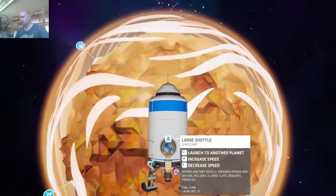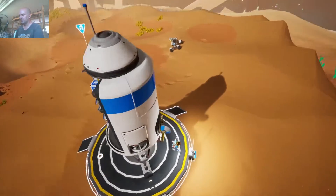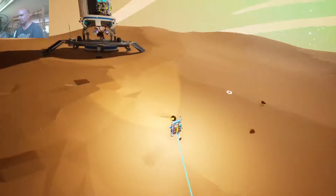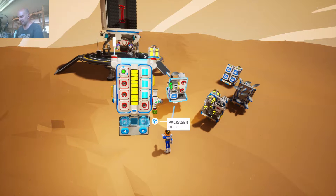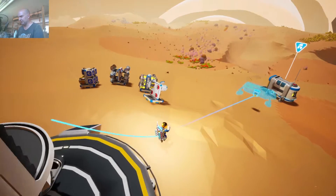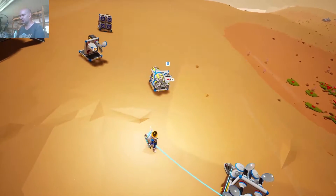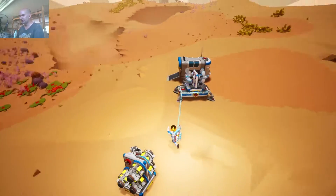It should be easy enough to find our base because we put a launch pad there — yes, we did. Sure enough, there's the buggy with the QTRTG attached to it. So let's rig ourselves up for going underground, because I think that's where the shells are. We'll set up the platform here for wind power and get some tethers.